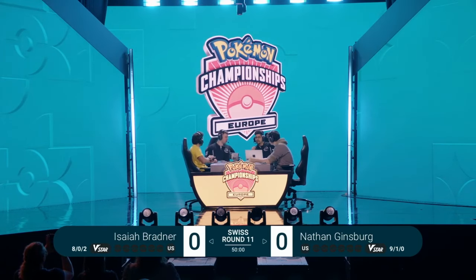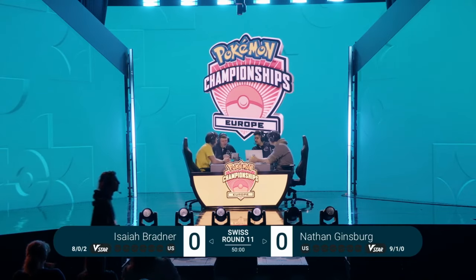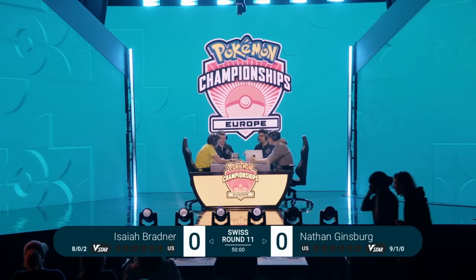This is going to be a very interesting matchup. Typically, this Lost Zone Giratina deck has a lot of strong options and answers against Nathan's style. Nathan is playing a very interesting list. Is there really anything that sticks out to you when comparing both players' lists and the cards they have at their disposal?